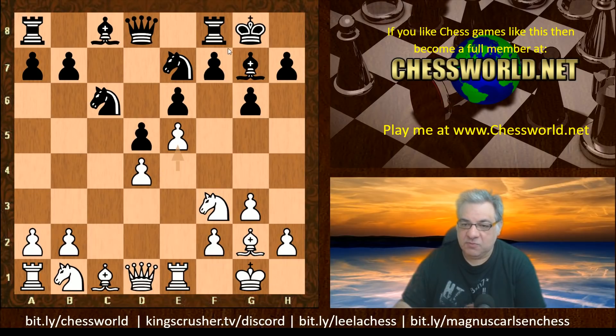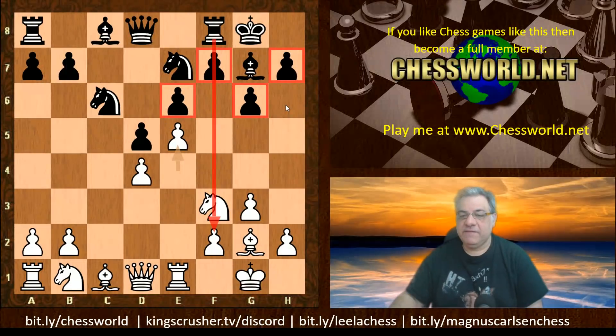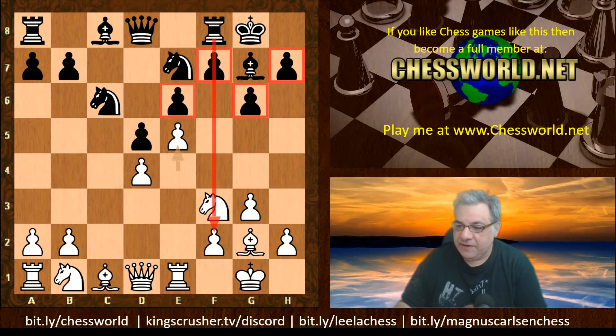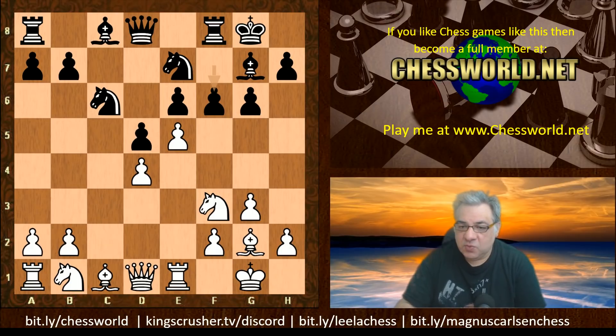White has a central pawn wedge. It can be undermined, which would activate the rook — sometimes that pressure on the f-file is useful. It does weaken the kingside a bit once f6 is played. You can see that e6 and this pawn island is less strong. So there's a stable triangle right now, and some controversy around undermining e5. Black plays the undermining move f6 immediately without further ado.